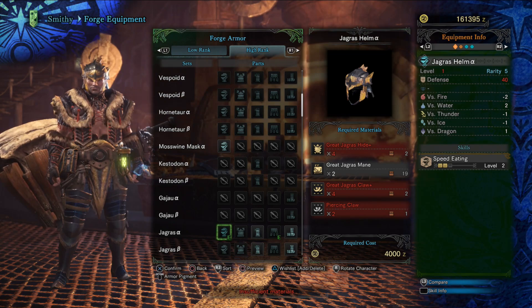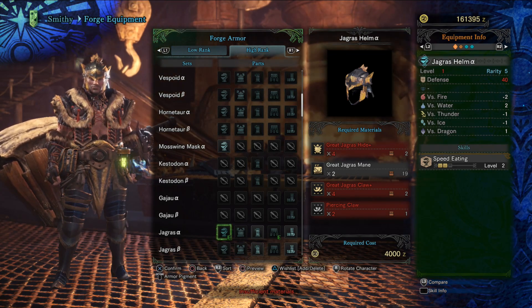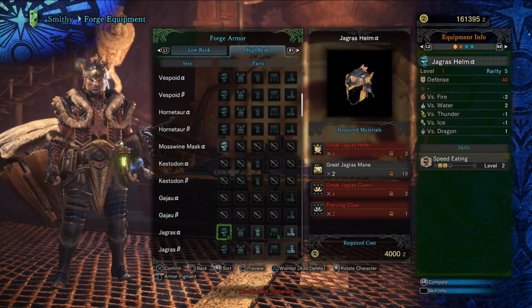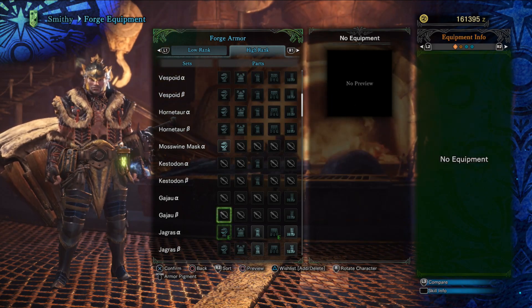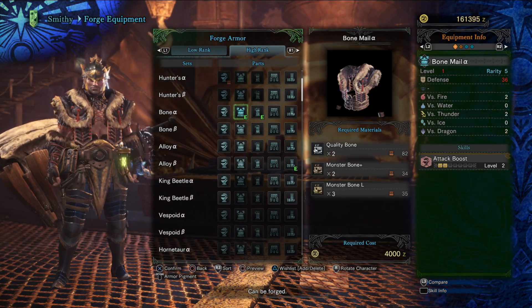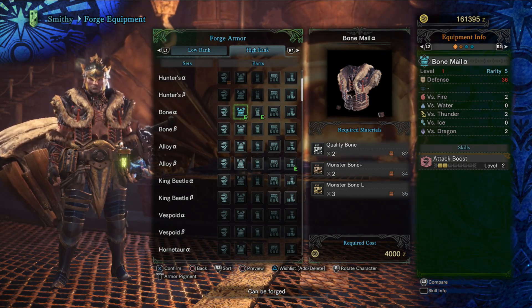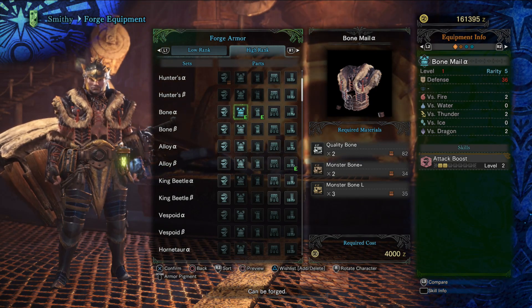Not until you start getting some better ones. If you got very lucky and ended up with some fine decorations, use them — otherwise do Jagras Alpha. Speed Eating 2 on its own is enough to really make it much easier to drink a potion. We're gonna get more than that later on. Bone Alpha goes from our normal bone armor which had one Attack Boost to two Attack Boost, so we're finally getting somewhere.